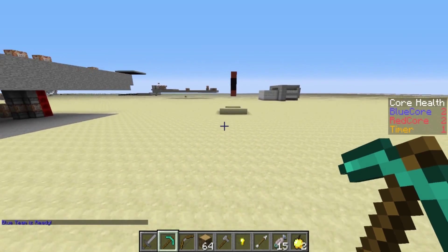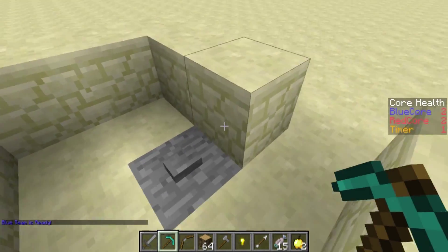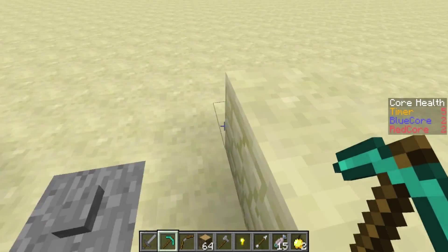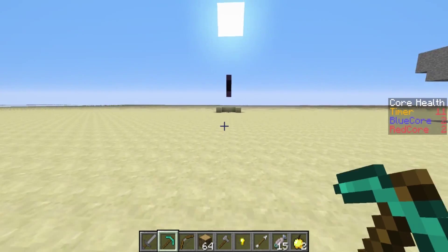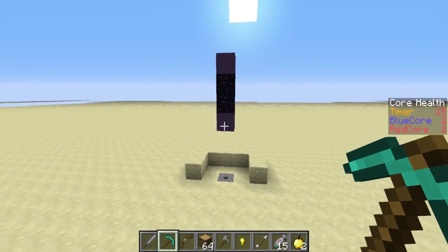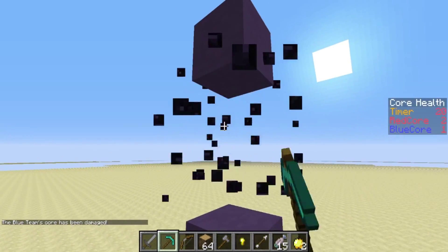There is a command block missing for the red team — a tell raw command, I think — but that's pretty easily put in. As soon as they press that button as well, it will open up the gates. This isn't here in the regular game — you just kind of wait a little while and then you're dumped straight into the game. And then you kind of fight it out. It's a PVP game; there's usually a bigger map than this, but I just set it here for the time being, and you destroy the enemy team's core.